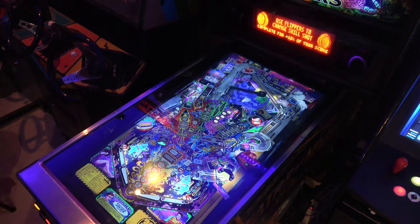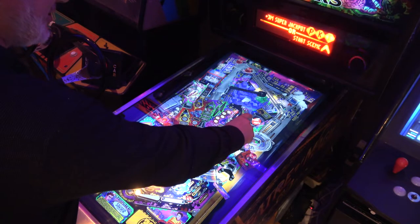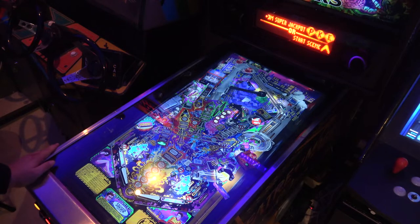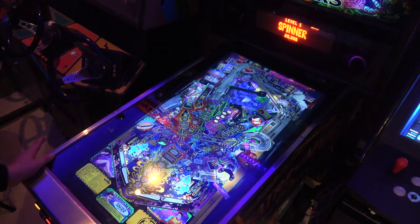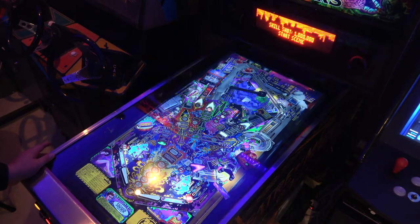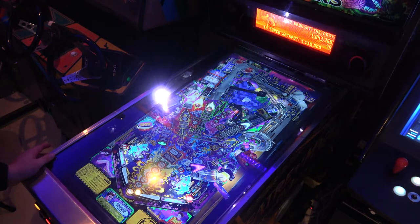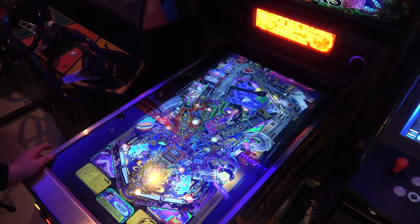Here we go, guys - 136 million is the target. Look at this table, it's fantastic and it's got this really cool hologram feature right here, which is just crazy. I'll turn it down a little bit. The skill shot - I've got to get up around the back here and I always miss it. I do it too hard. One of the nice things is you get the shoot-again in the middle here, which stays lit for quite a while when your first ball comes out - you need that because the amount of times it drains early is ridiculous.